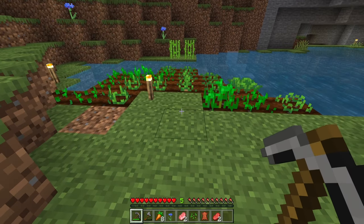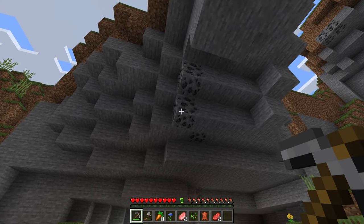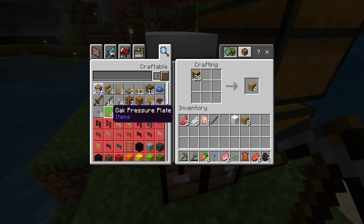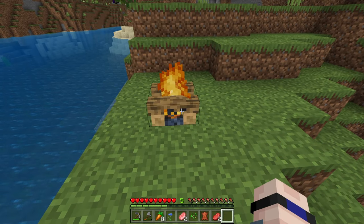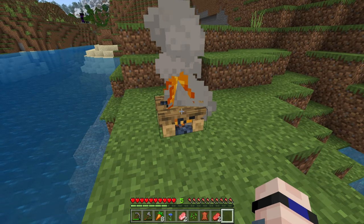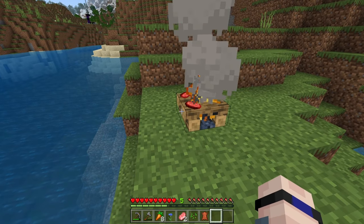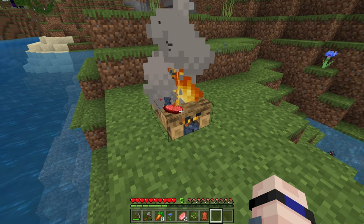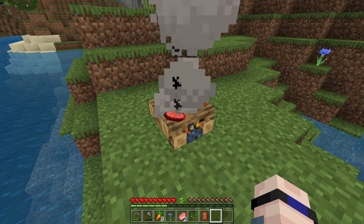I'm still waiting on these crops to grow, and I want to show you one more quick early game tip that might help you stay alive just a little bit longer. If you can find some coal and craft some sticks, you can take sticks, logs, and coal to make a campfire. If we put this campfire down on the ground, not only is this a great source of light — you can take raw meat and put it right on the campfire, and it will cook it up in a matter of seconds. It requires no source of fuel at all. That one piece of coal is going to last a lifetime. This is the best way to cook meat in the early game.